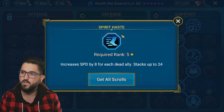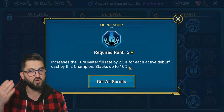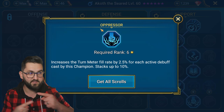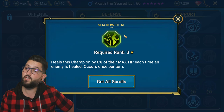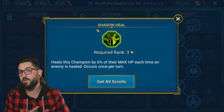I took Spirit Haste because any food champions you bring along are going to die, giving you 24 extra speed. I also took Oppressor because with HP burn active, Oppressor makes the turn meter tick faster so he gets more turns. Down the defense tree, I took Resistance and Rejuvenation, which increases the amount of healing and the value of shields. Shadow Heal is interesting - you could take Resurgent, but Shadow Heal means whenever an enemy is healed you heal for 6% of max HP.